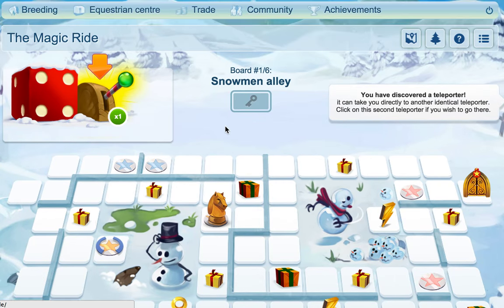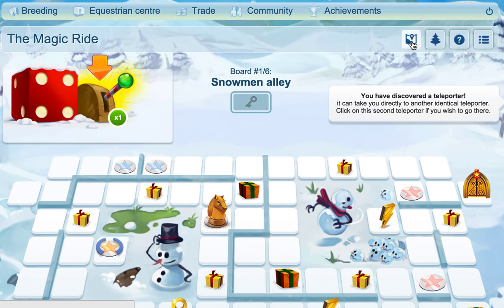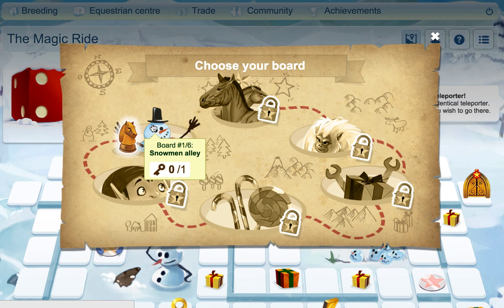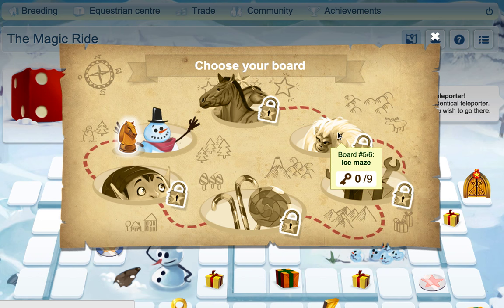There is a board on each one. You've got a map of all the different locations: Snowman Alley, the Village of Elves, Sugarcane Field, Toy Factory, Ice Maze, and the Divine Star.